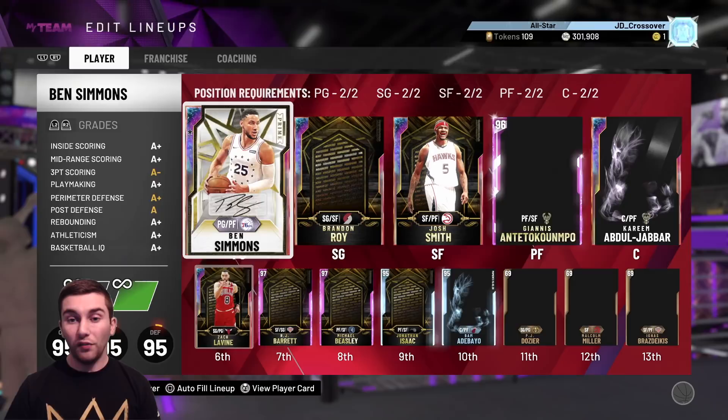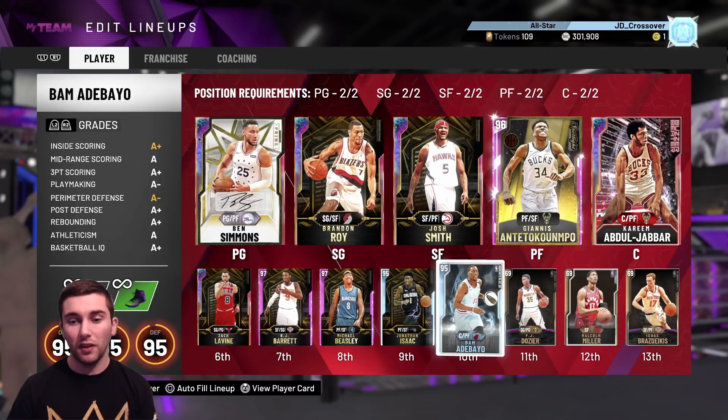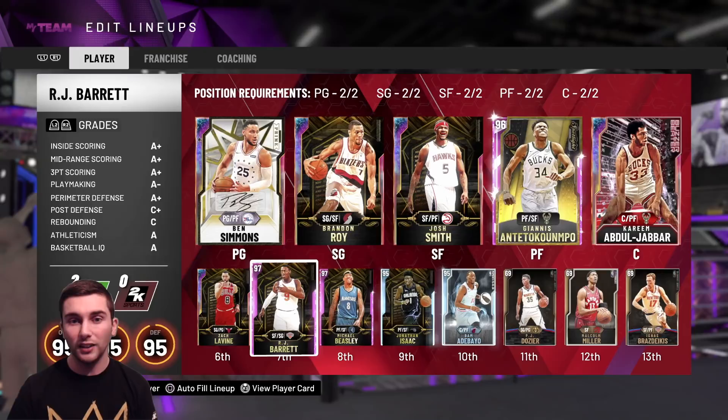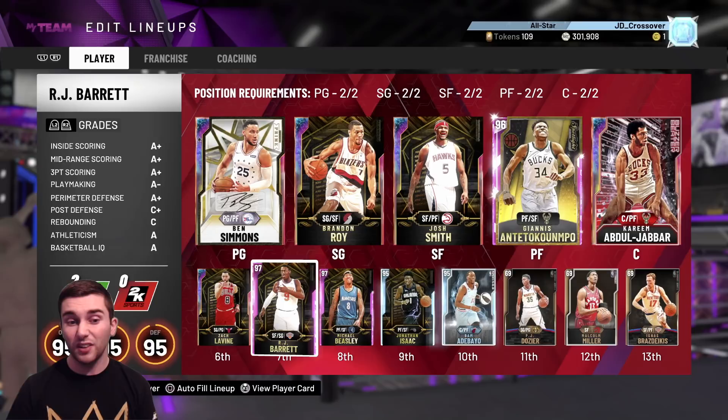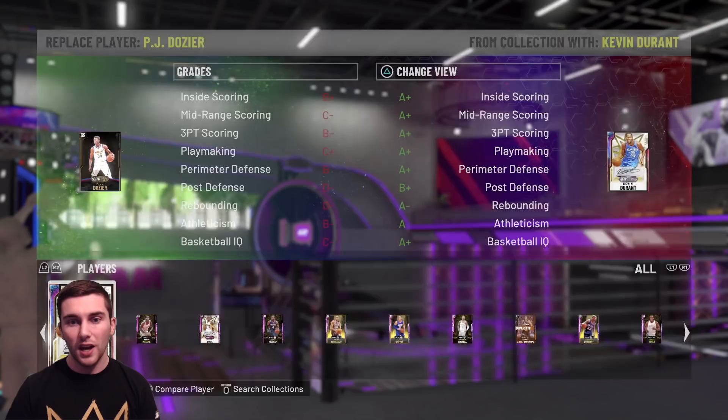Thinking about whether I want to complete these sets, it will be cool to get another free Galaxy Opal, so chances are I will start playing through these games. In terms of adding cards to my squad, Cam Reddish is just a class above and might knock out RJ Barrett. But even if we get James Harden, he'd have to come in at backup point guard, so any card like a Cam Reddish would then go straight back out of the squad or bring us back to a 13-man rotation.